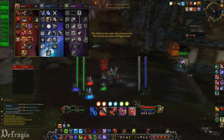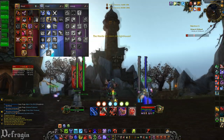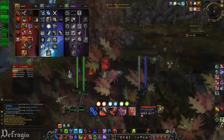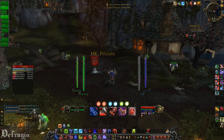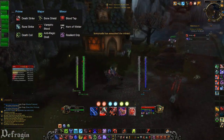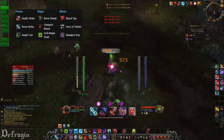I much prefer the Unholy Presence talent over Bladed Armor because of the reduced time being slowed — it helps you get the flag to where you need to get it quicker. As for Prime Glyphs, I use Glyph of Death Coil for increased damage, which means more healing — specifically 15% increased healing from Death Coil.